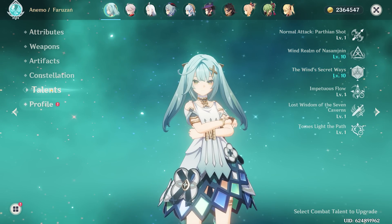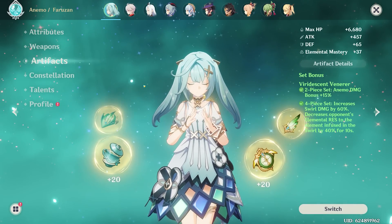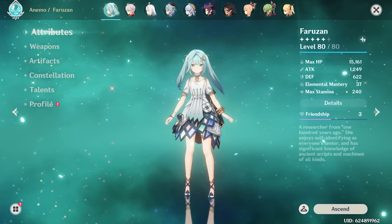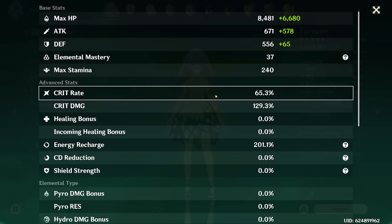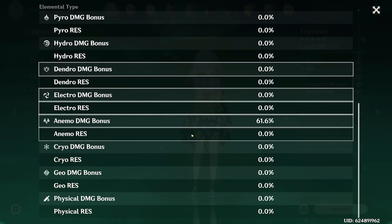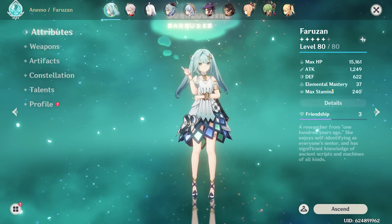And I think that is our finished Faruzan. Level 10, 10 on the talents, Constellation 6, four-piece Viridescent, and she's on the Fading Twilight. Here are all her stats: 65 Crit Rate, 130 Crit Damage, 201 Energy Recharge, and 60% Anemo Damage bonus. Also rocking 1200 attack and 37 EM.